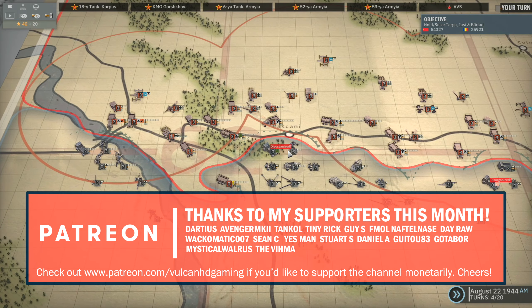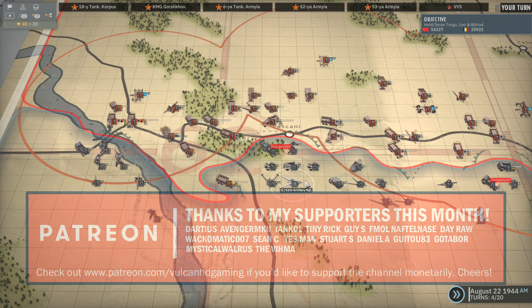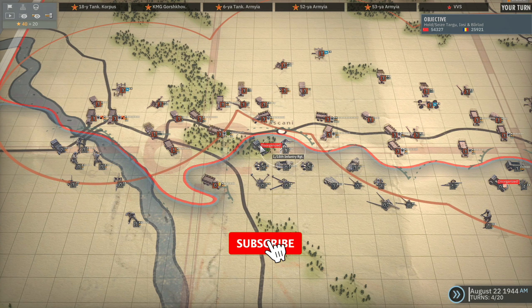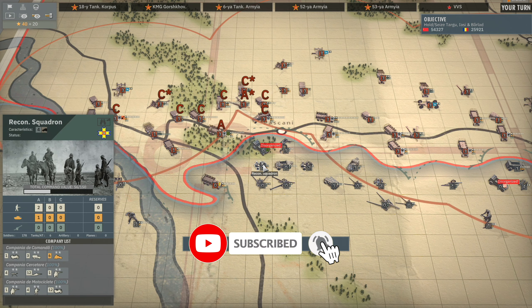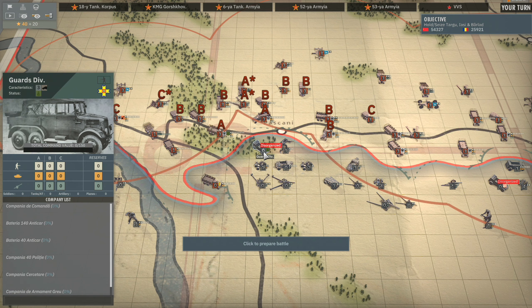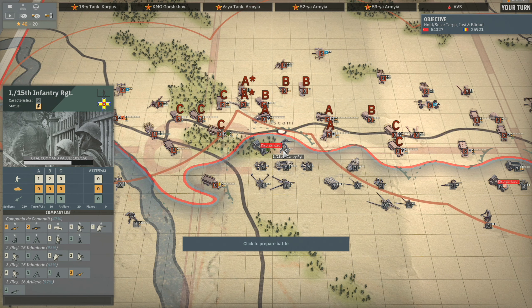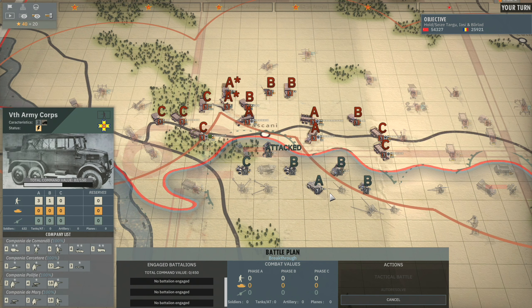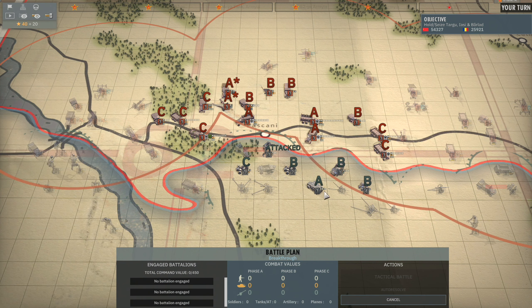Now what we're going to be trying to do is break down this group of forces, so we've got to decide where we want to attack. There's quite a lot of options. We can attack the Recon Squadron here, we could attack the Guards Division HQ which is disorganized so that would destroy them, or the 1st Battalion of the 15th Infantry Regiment. Looks like the Army Corps HQ can join in.